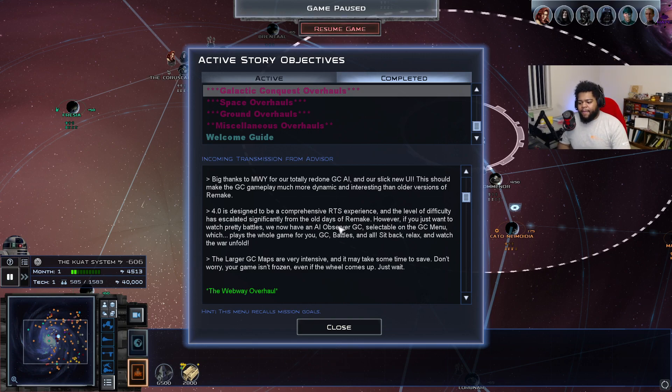When you get to the bigger maps with many different worlds and avenues to approach, it can be really tough. Ask questions and look through the FAQs available in the Remake Discord. Check out some of the older videos I made on this mod as well. If you just want to watch pretty battles, there's now an AI observer mode — you can watch all the AIs fight each other and even watch the battles unfold. It literally plays the entire game for you.